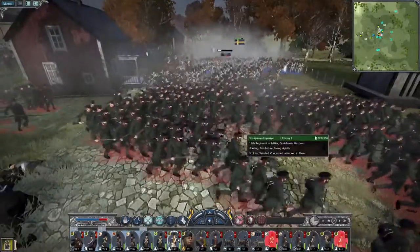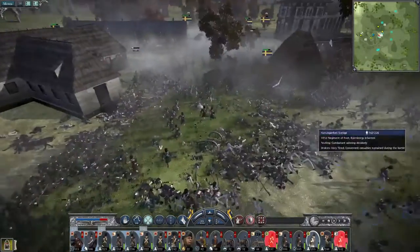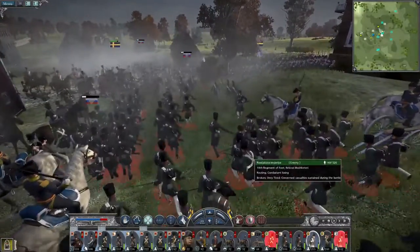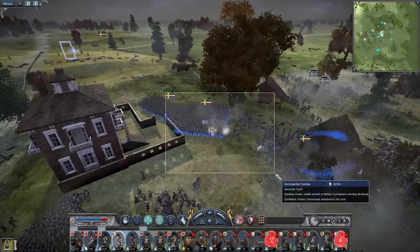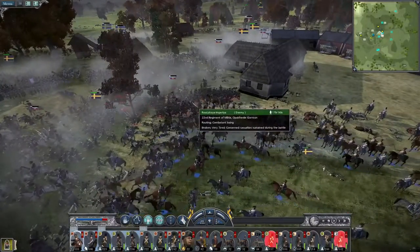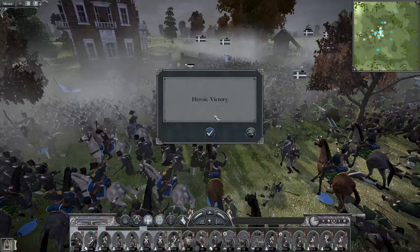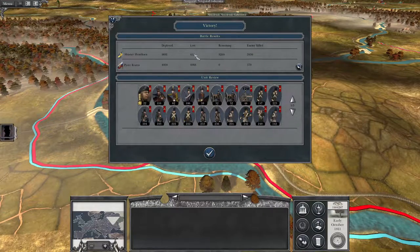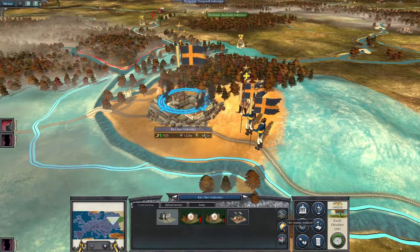They killed the militia. I think the only unit they've got left fighting is a unit of skirmishers — everyone else, their entire army is broken, sir. Pursue them, drive them from the battlefield. This is really what you don't want to happen when you're defending a town — you just get surrounded and mobbed. But that was pretty sweet. We lost 431 men taking that city. Beautiful.